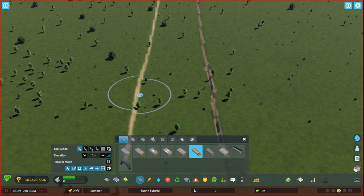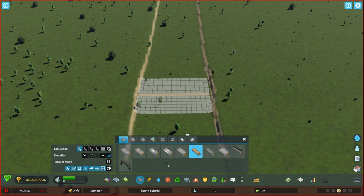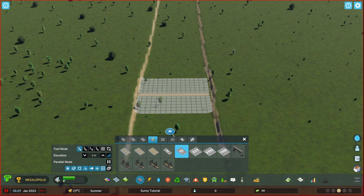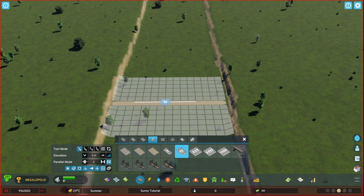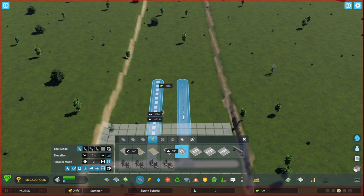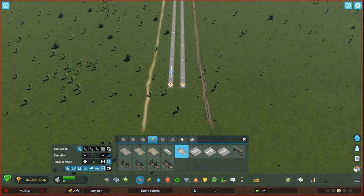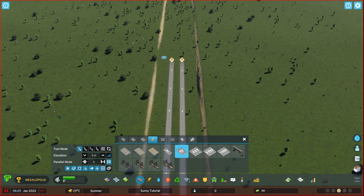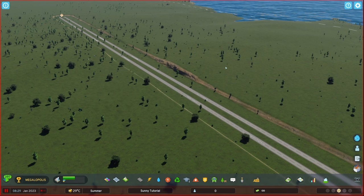From here, we're going to grab our dirt road. This should just give us a good idea as to what's straight, and we're going to place down our motorway. I'm going to do this with a two-space parallel mode. So we're going to run it about probably there, and we're just going to run this all the way down the middle. We can now delete these, and we can expand this however we want. We can do curves — that's not really an issue. We're just trying to find the middle placement here. So we'll just expand this all the way along, and here we are.